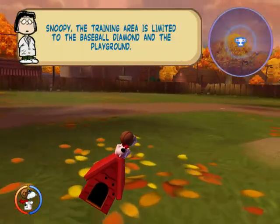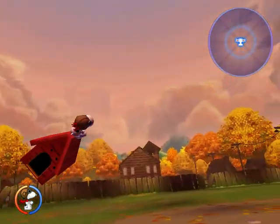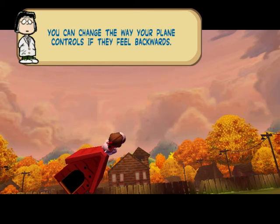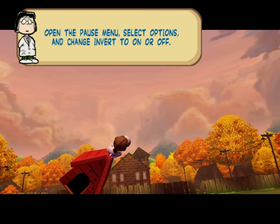Your mouse is like a real joystick — you pull back to go up, you push down and dive down. You can change the way your plane controls if they go backwards. Open the pause menu, select options, and change invert to on or off.